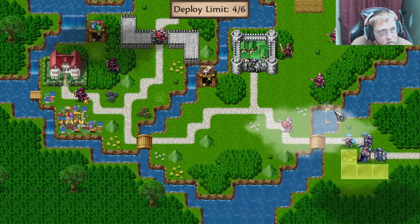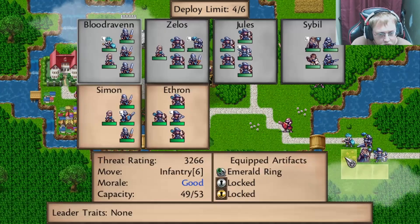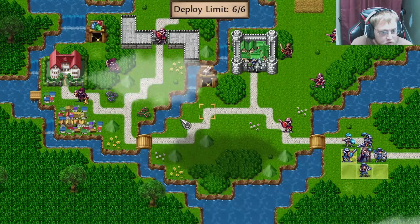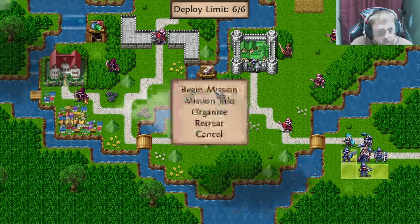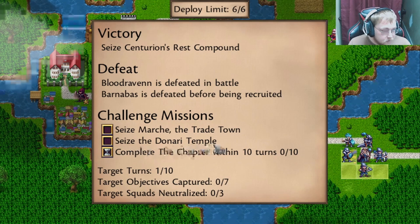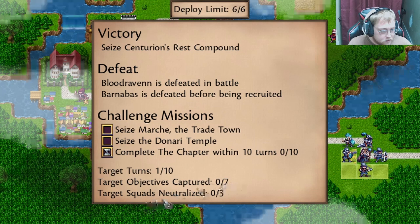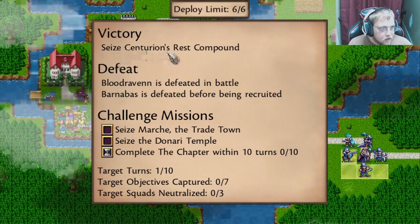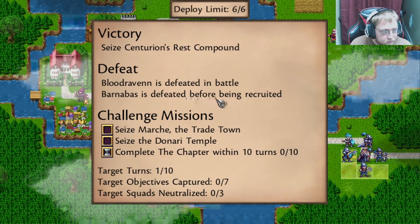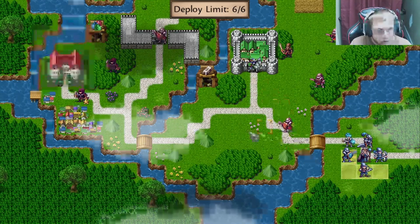Let's start off. I guess I have to put them where I want. Okay, so this lets me put in some more units — Simon's gonna go there. Deploy limit six of six. Alright, let's look at the mission info. So I gotta complete the chapter within ten turns — seize the Dominari Temple, seize March the Trade Town, target objectives capture, target squads neutralized, seize Centurion's Rest compound. If I am defeated in battle, or Barnabas is defeated before being recruited — I have no idea who that is. Who's Barnabas? That's Barnabas. Okay, begin the mission.